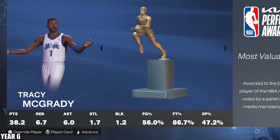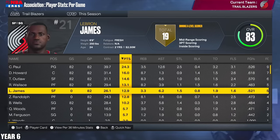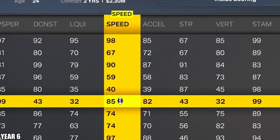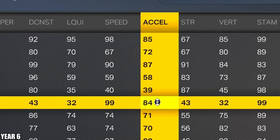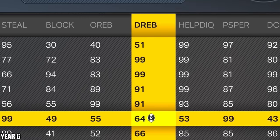T-Mac putting up Luka numbers — this team's too OP at this point. And LeBron James finally playing some good basketball, dropping 13, 3, and 6. So that's going to be 90 upgrade points. I'm going to use 31 of those points to max out my speed and acceleration. I'm going to use 56 of that to just get his offensive consistency all the way up to 99. And then put three points on his rebounding.